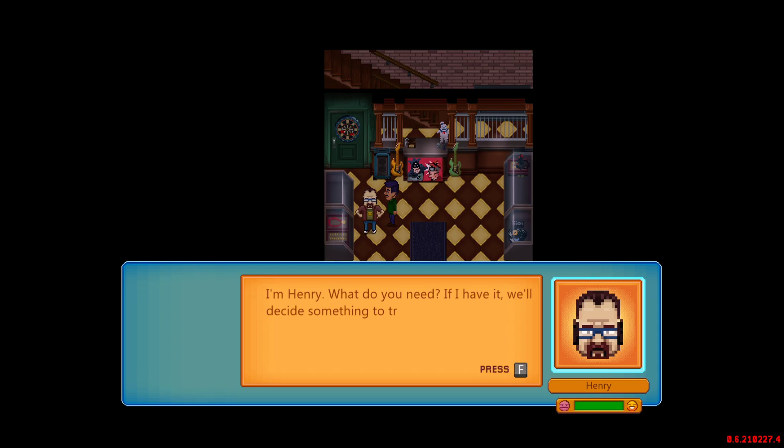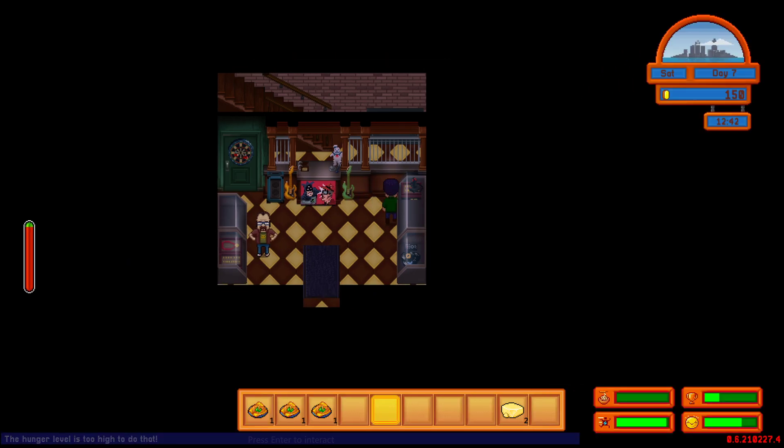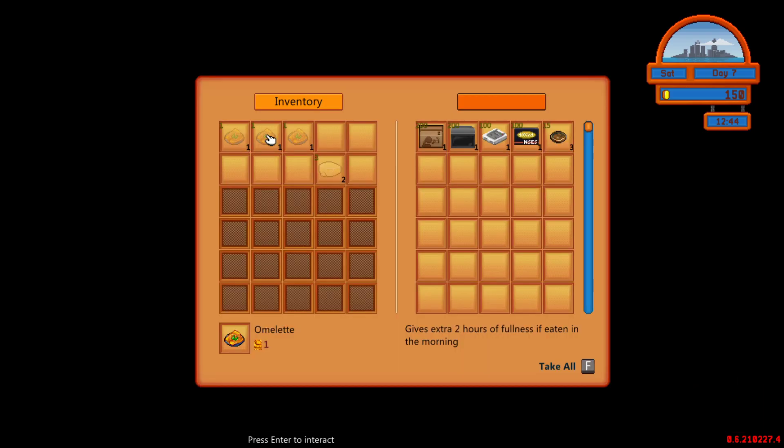I'm Henry. What do you need? If I have it, decide something to trade for. Because this is how Bulgrix does it — it does its businesses. Bartering. What have you got here? Record player, old school TV, NSCS game console, arcade. So, 200 for a TV. Oh golly. 100 for that — not bad. That's about normal. Well, I guess I'll have this one.